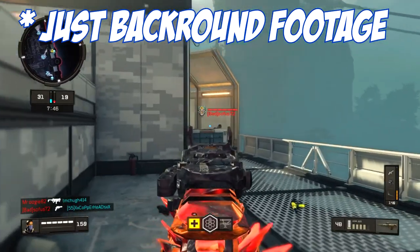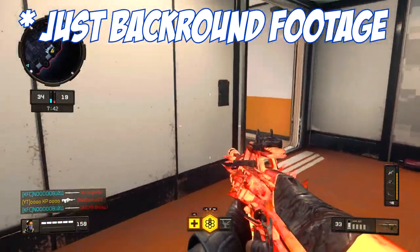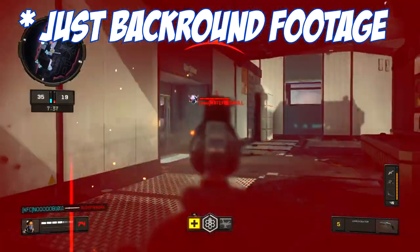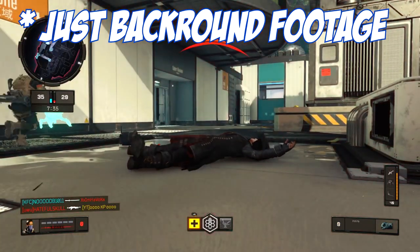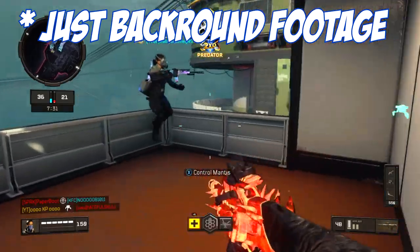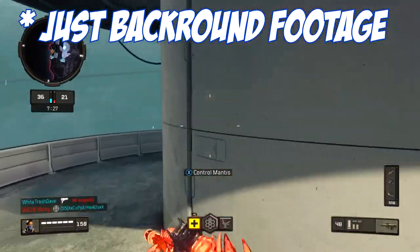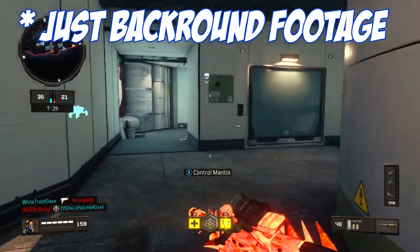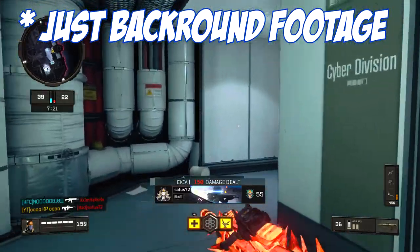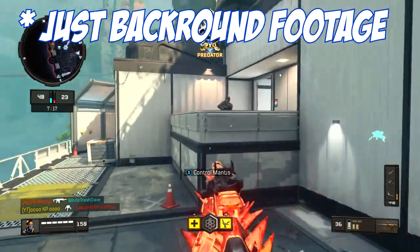This may seem like a hindrance, and it is, but if you want to increase your kill-death ratio and get better at Call of Duty, this is something you really should be doing — because working out your flaws and mistakes is what is going to get you to that professional level. Also, this goes back to number one: you should be playing slower and thinking about where your next target is most likely going to be, which ties directly into crosshair placement.